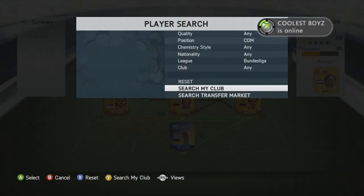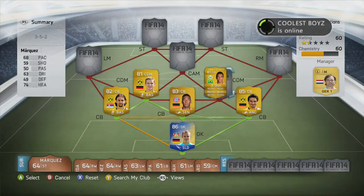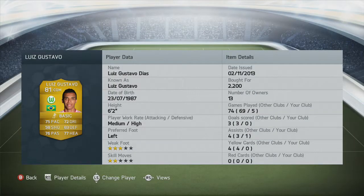On the right CDM position we have Luis Gustavo — an amazing player. People might switch him out for Gortzel, but look at the stats. His stats don't lie. He's amazing.